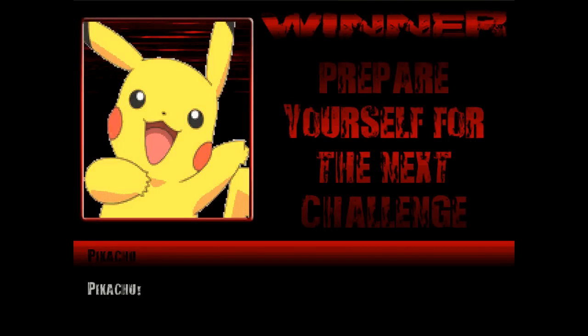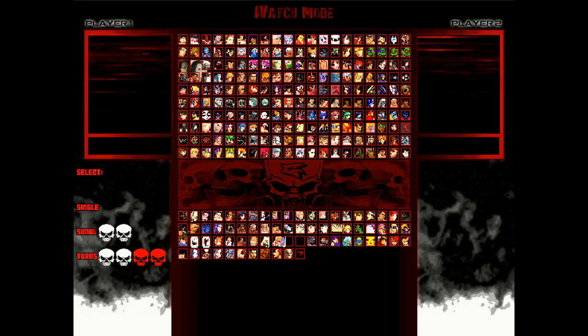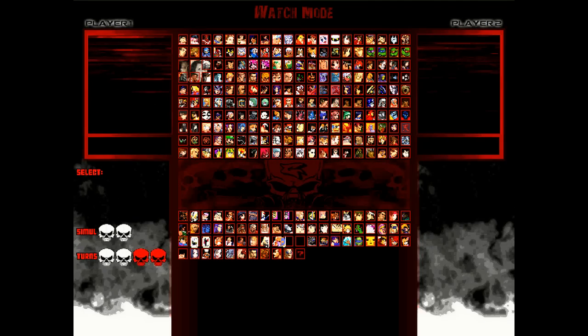Unbelievable. Pikachu just pulled off a flawless 2-0 over Nightmare. He's gotten some pretty damn good victories before, but that one takes the cake. And speaking of taking things — Nightmare, collect your things, clean out your locker. Because brother, in the words of Mr. McMahon — you're fired! Well, that's all for Nightmare, folks. Sorry if you liked him, but he just was not getting anything done on my show. Pikachu with another big victory here and his first ever elimination.